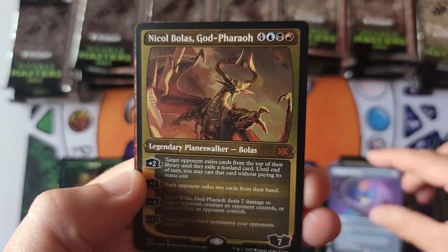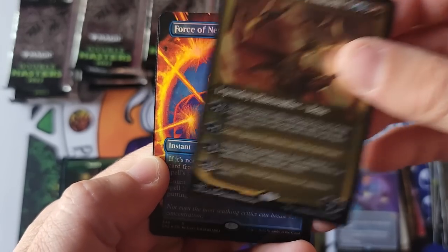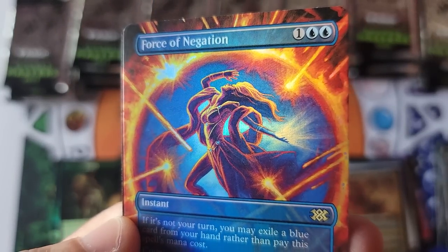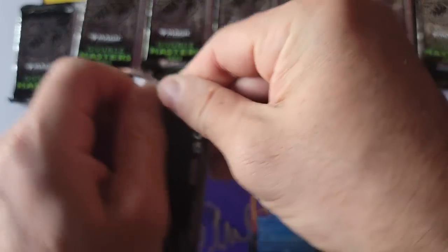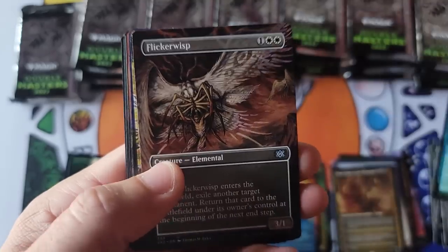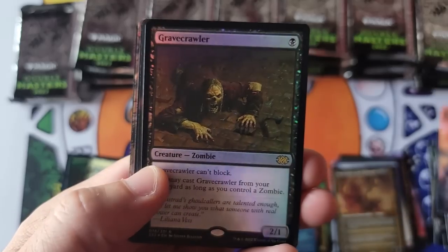The Orrery and all its beauty, and Nicol Bolas — look at that, Nicol Bolas in the etched. And oh God, look at that Force of Negation — dang, it's a gorgeous card. We are about halfway through Pack 2 of Box 2. Solid video so far, very solid start. Blood Artist, Gravecrawler.